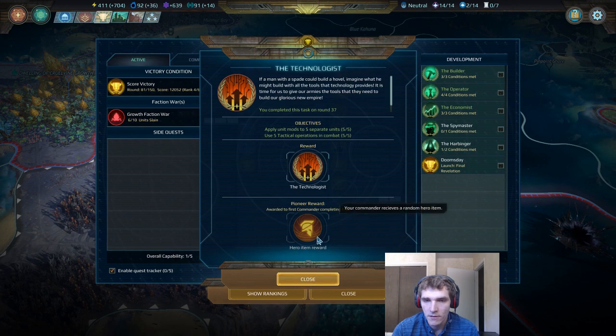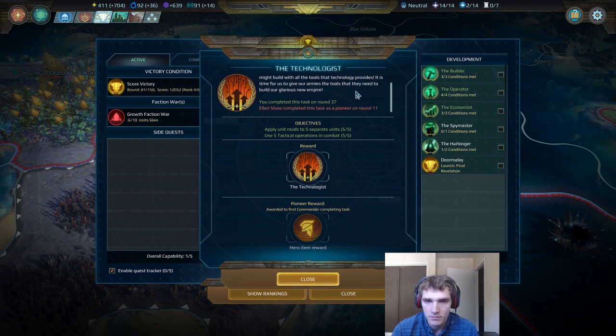I'm also a pretty big fan of this secondary reward — if you get there first, you get a hero item, which can be very, very good. It looks like the AI was able to do this in just 11 turns, which seems pretty early.